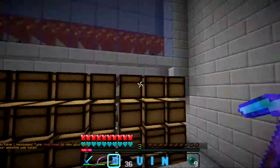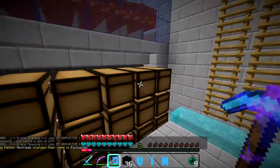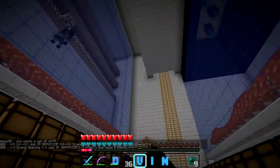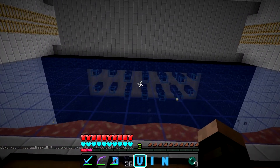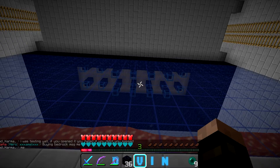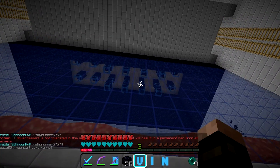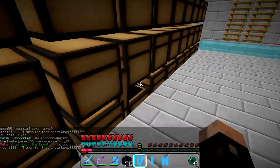Hey guys, what is up! Today we are playing on Minecraft The Archon Factions on Factions Blue. We're going to be doing a bit of work on this base. You can see we've started obsidianizing our golem spawner room — we've gotten many more spawners. Right there that's 22 golem spawners, which is worth 22 million dollars.